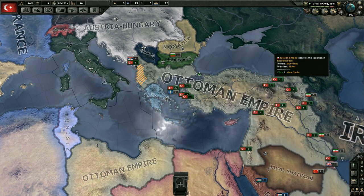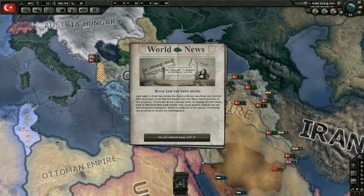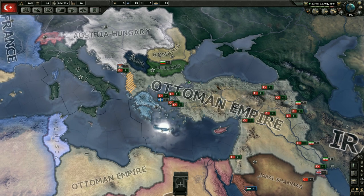We'll take less attrition in any area where we might be taking attrition - and I don't know if that affects the training attrition either. And the Mona Lisa has been stolen! Last night, a thief stole the famous Mona Lisa from the Louvre. This morning, Louie Murad walked into the portion of the museum where the Mona Lisa has been on display for five years, only to find four iron pegs on the wall. He just walked away with it - what?!